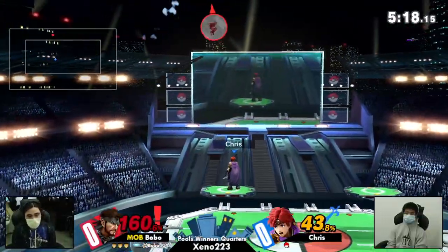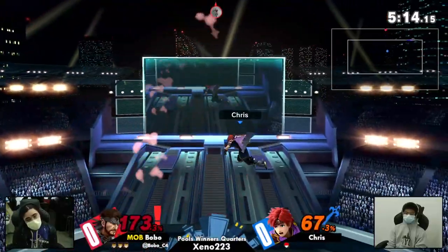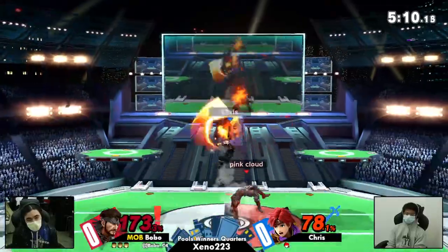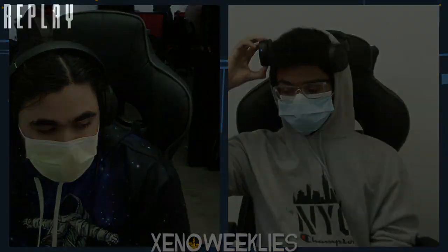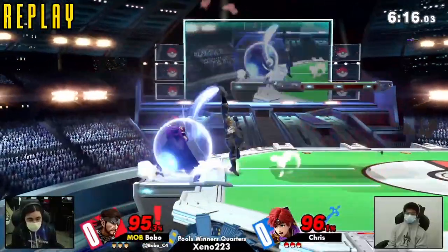Bobo is simply making sure that Chris is not able to approach by using those grenades and C4s. It looks like Chris is more comfortable on the platform — that's where he's really getting most of his hits against Bobo. That was a cold read — ice in his veins right there. He knew 100% he was rolling behind. I think he had a plan: if he rolled behind, he would get hit by a C4; if he rolled ahead, he would do something else.